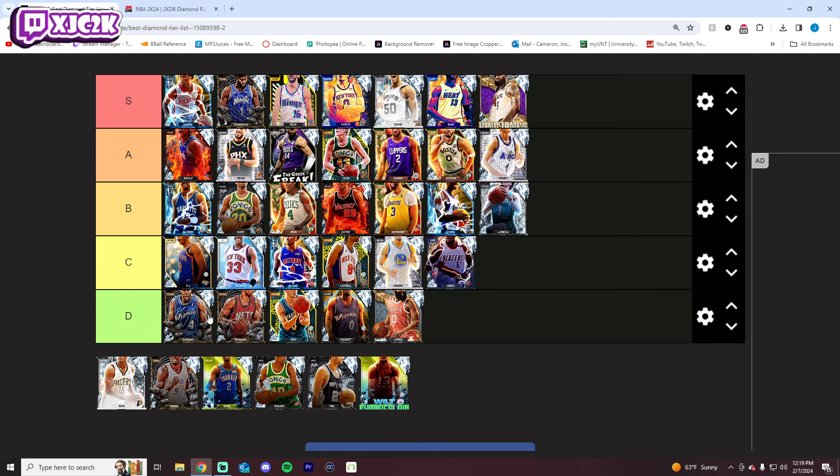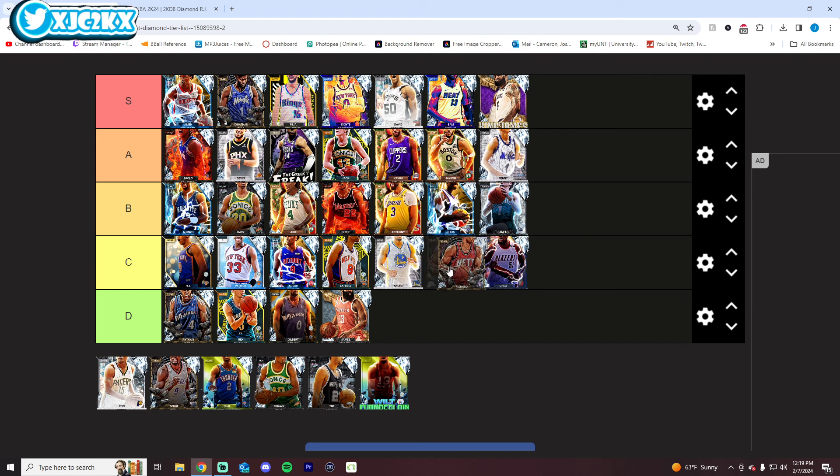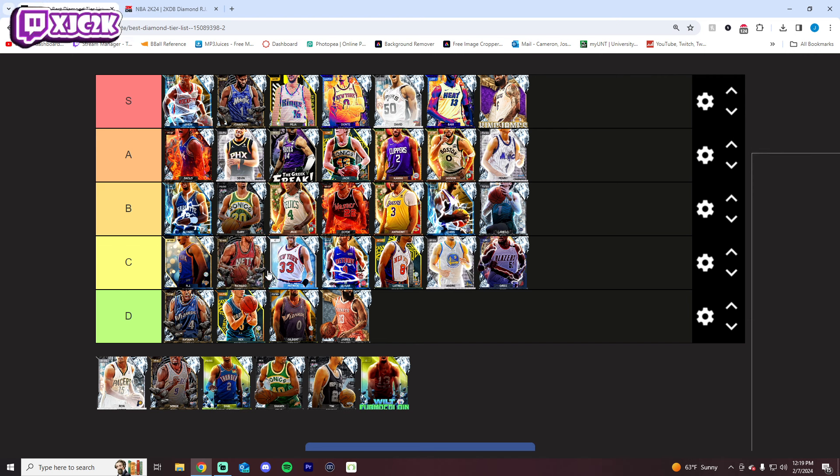Richard Jefferson is in the exact same boat as Anton Jameson — great stats and badges on paper, but one of the worst releases in the game at a position where it's important to have at least a solid release. That puts them both D tier to me, and I'm not kidding. I think they both suffer because of that. Well, Richard's ability to shot create and slash — you could argue him C tier — and his stats and badges do mean he's not quite D tier. I think he does squeak himself into C tier.